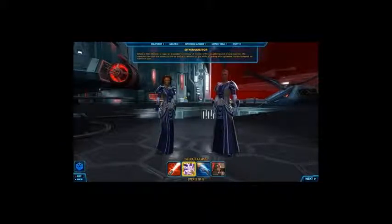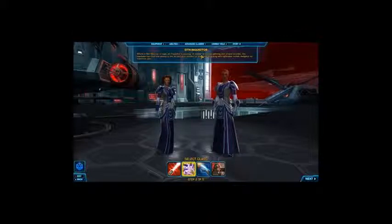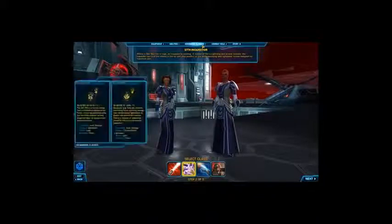When you log in, the first class that will be selected is Sith Inquisitor. Basically, this is the equivalent of a sort of mage character. When you get to level 10, you can split your class, meaning you can hit different trees that you see here. The main pro of this class, to be honest, is the lightning. If you see yourself as a Palpatine sort of character and you want to be a master of the dark side and the force, and like picking stuff up and chucking it at your enemies, this is the class to go for.